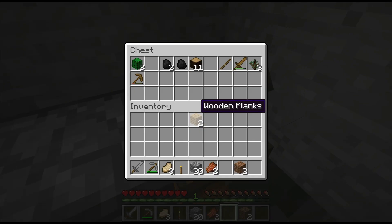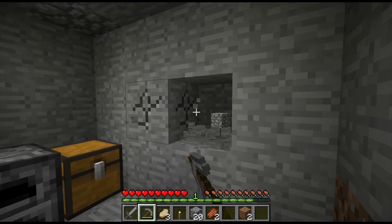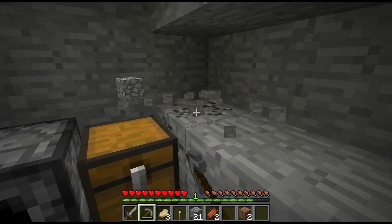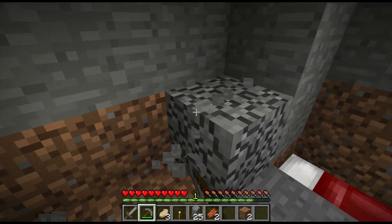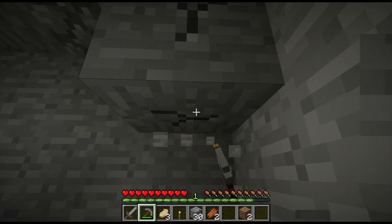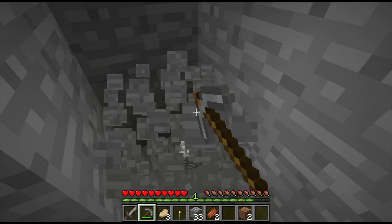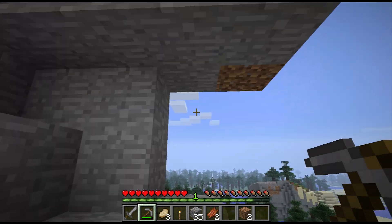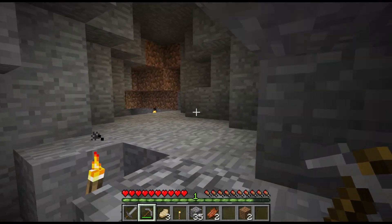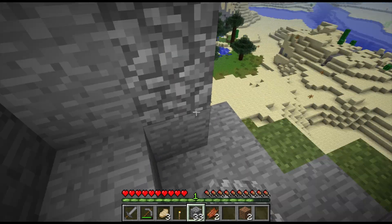One other thing we're going to do is — first of all, we need more cobblestone. So we're going to expand out a little bit more. And what we're going to make next is a shovel — just one shovel and an axe. Also, I want to close this up here and kind of add on and make it an add-on to the hidey hole.